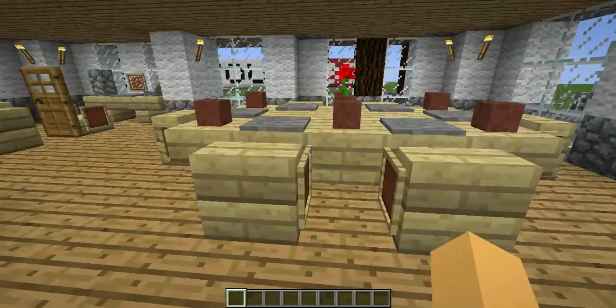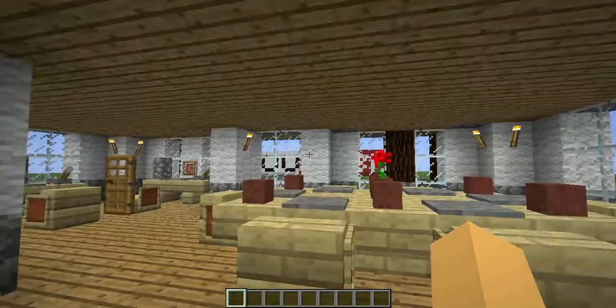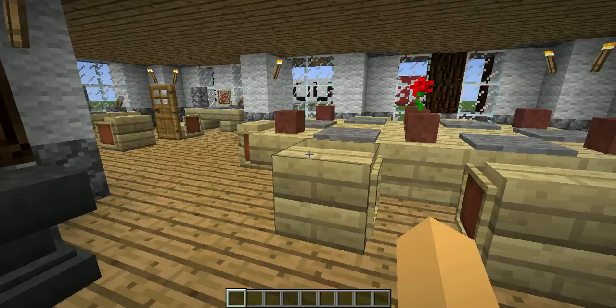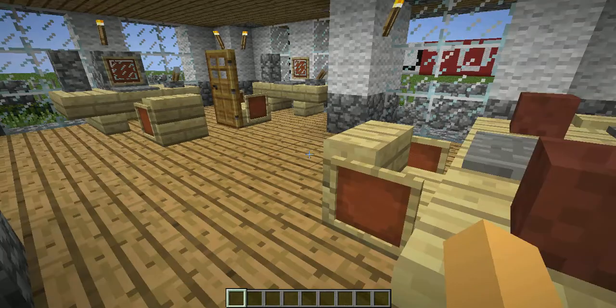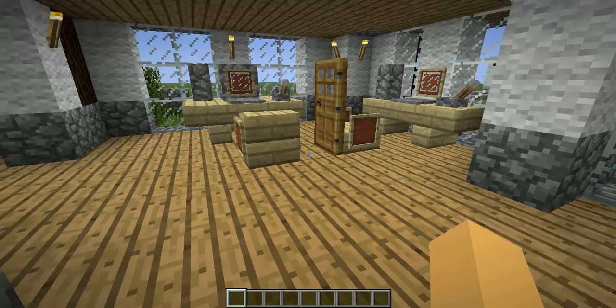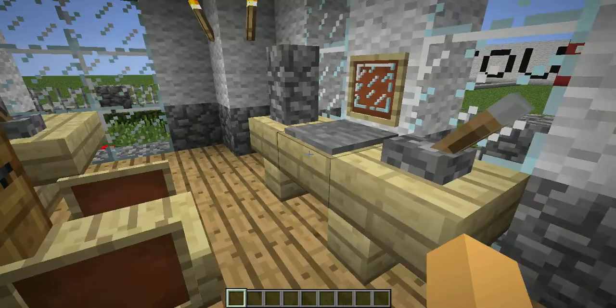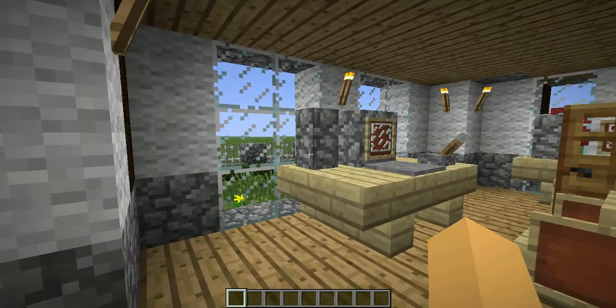Across here is the dining room. I put it here because it looks nice next to the kitchen, so you can just walk straight across to have your lunch. Through here is a computer room with two setups — this one is a laptop and this one is a proper desktop computer.